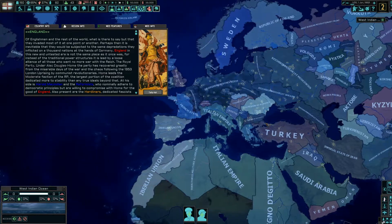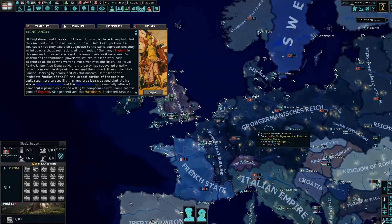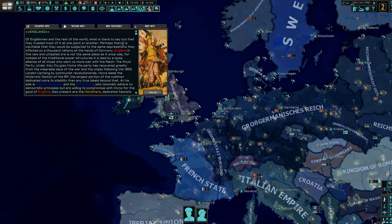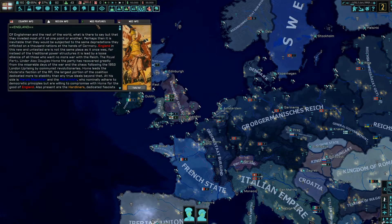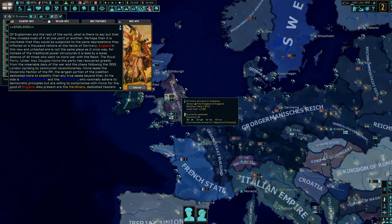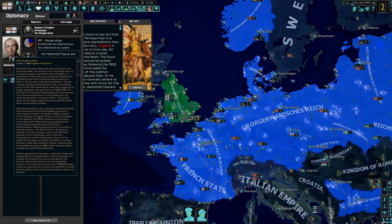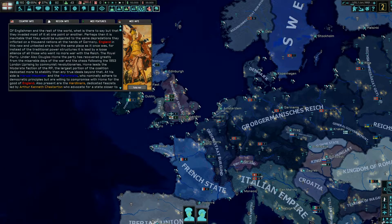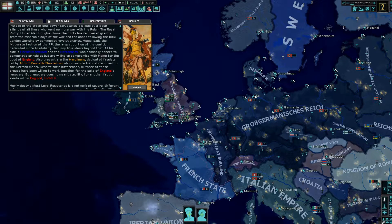A vast number of these Russian successor states have focus trees around the reunification of Russia. Germany still has Hitler in charge. In terms of where England is right now, Alec Douglas-Home is the leader of the Kingdom of England. There is revolution bubbling away — we've got reformists led by Harold Macmillan, a hard-line fascist faction led by Arthur Kenneth Chesterton, and a resistance called HMMLR — Her Majesty's Most Loyal Resistance — which is trying to collaborate across varying ideologies.